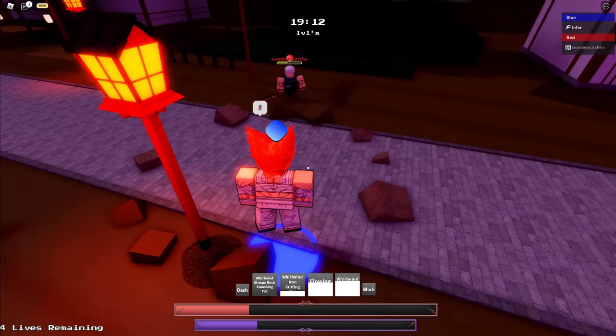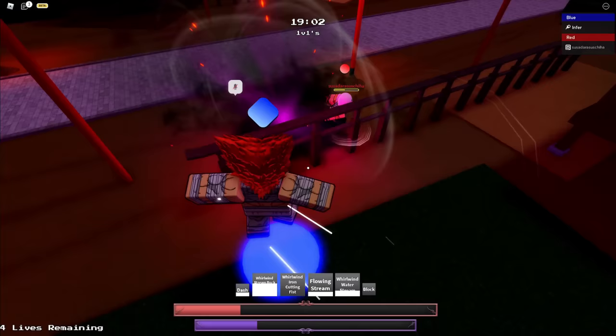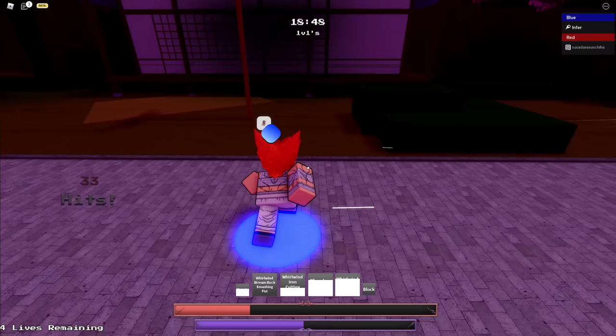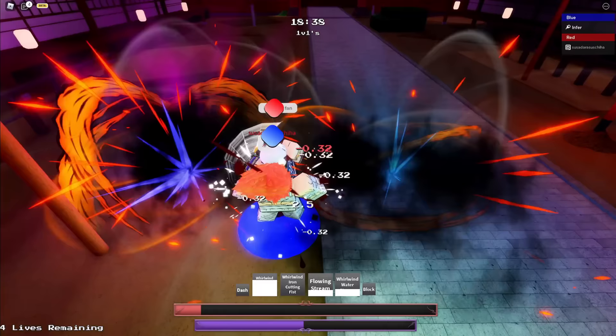Let me see if I can somehow kill this guy. Did I really not block? I'm trolling a little bit but whatever. Flowing stream — nice. Another M1 combo, and barrage — nice, he's dead. Alright, we're winning this match. He's literally just W-keying me using his little spinny thingy. Oh my God, that move is crazy annoying. And I'm dead here.